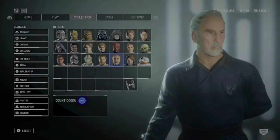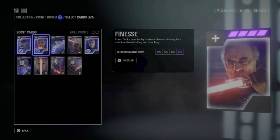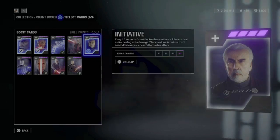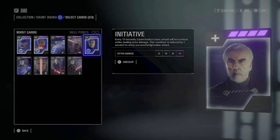Then we have Count Dooku. For him I play Sith Control to give him more health regeneration, Finesse to give him more stamina, and Initiative — which is really important because when you can land a surprise attack on your enemy, the extra 50 damage can be very useful to finish them off, especially when you have Duelist activated as well.